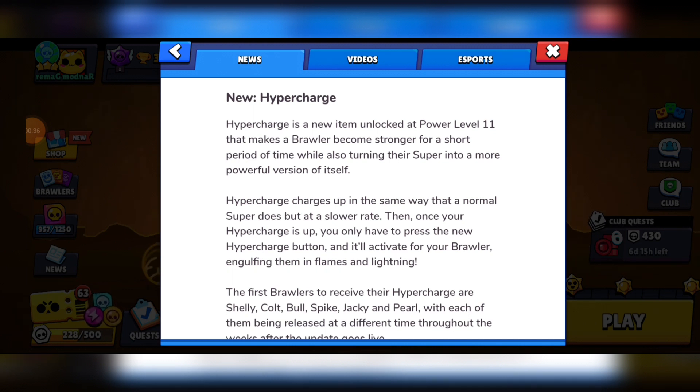You charge up Hypercharge just like a normal super, except it takes about 2.5 times more shots to charge. When you activate it, it gives your brawler a 5-second boost. The Hypercharge lasts normally for 5 seconds, but if you continue to hit enemies whilst it's active, you can keep it active for longer. Your brawler moves faster, deals more damage, takes less damage, and their super has an extra kind of ability.